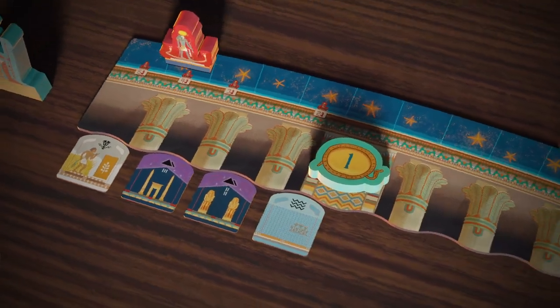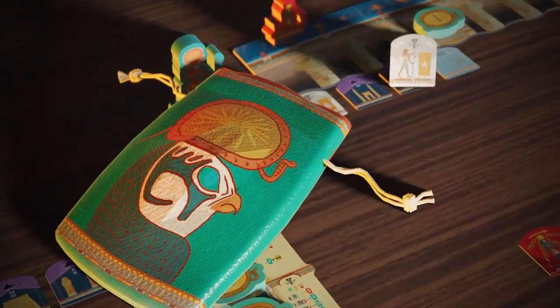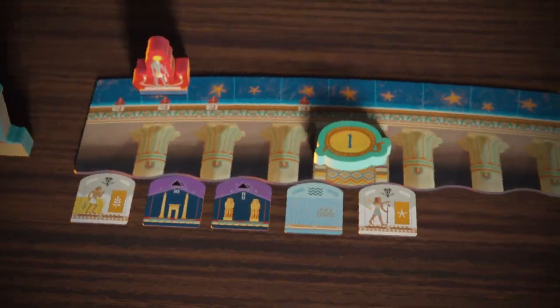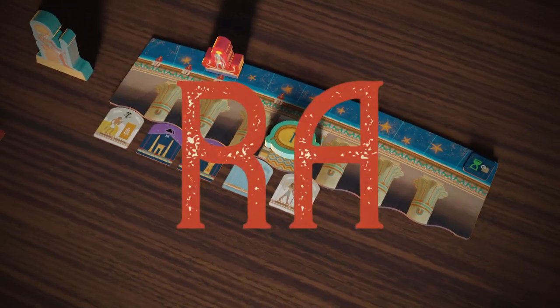In this set collection game, players place tiles drawn from the bag onto the auction board. Auctions begin when a Ra tile is drawn or when a player invokes Ra.